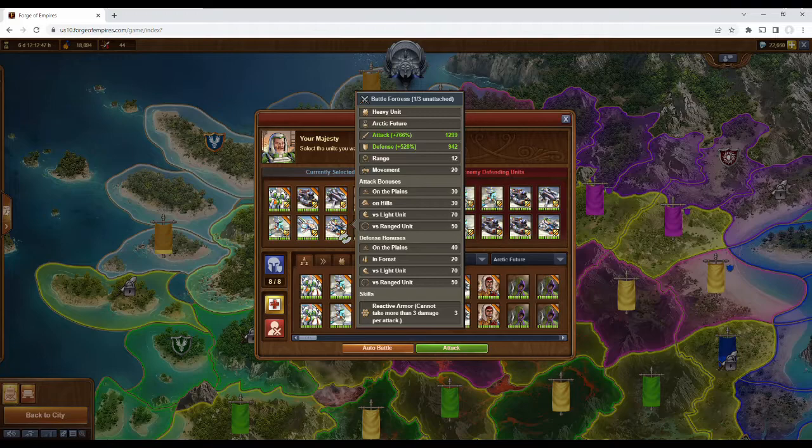Lastly, of the age-specific units, is the Battle Fortress. Its range is medium, but with high movement speed. It has attack and defense bonuses on the planes and versus light units and ranged units, with an additional attack bonus on hills and a defense bonus in forests. It has one skill, but in my opinion fairly high-powered, called Reactive Armor, which means that it cannot take more than three damage per attack.